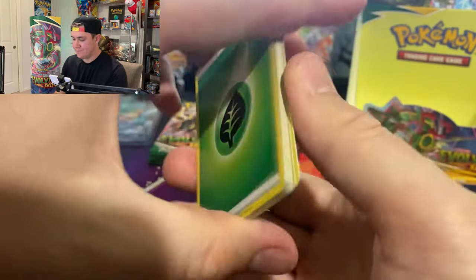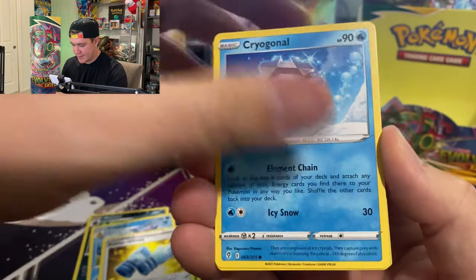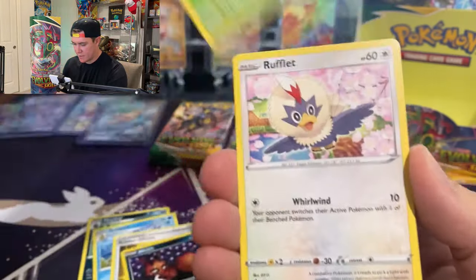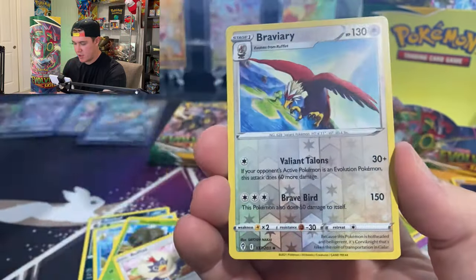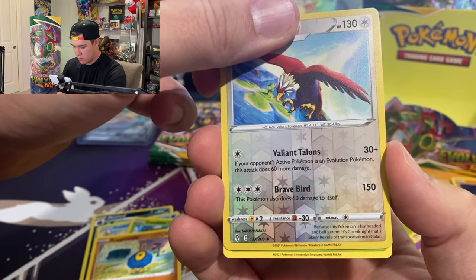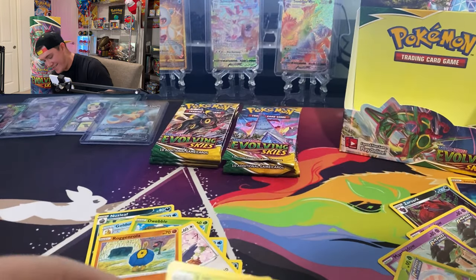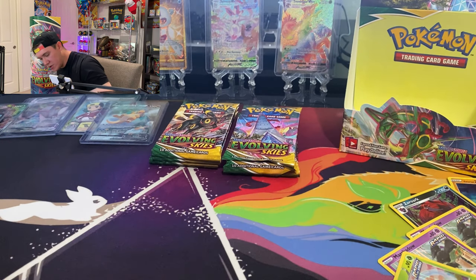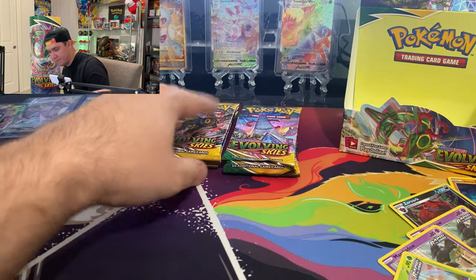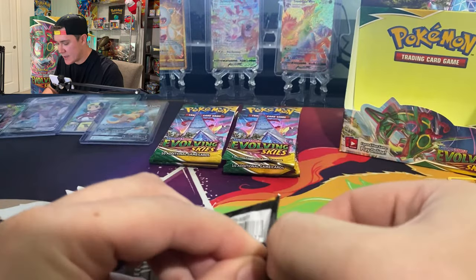We have nine packs including this one. Nuzleaf, Golduck... I thought I saw silver — I'm holding them weird and it keeps shifting. Oh, I was way wrong — no hit there. Sorry, just keeping you on your toes to see if you're still paying attention. All right, now we have eight packs left. I'd say we've got at least one more V or better pull.